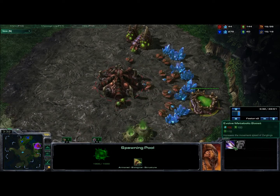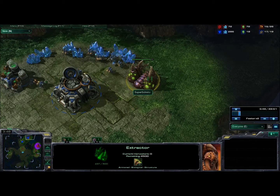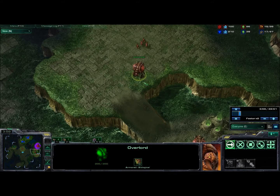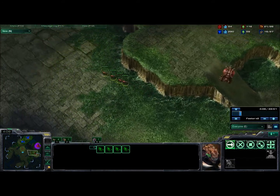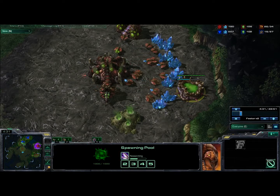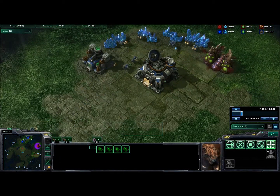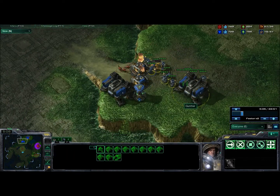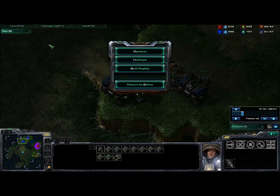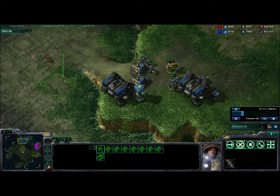Spawning pool's done. I'm going to get a Queen. I'm going to get Zergling speed when I have 100 gas. I forgot to cancel it so I'm actually stuck with my gas over there. I've got four Zerglings out — I'm going to send them over and see what's going on. Speed is halfway done. He hasn't made any marines yet. He sends all of his SCVs over... he pulls all of his SCVs off because he's a noob.